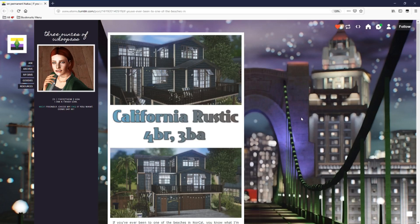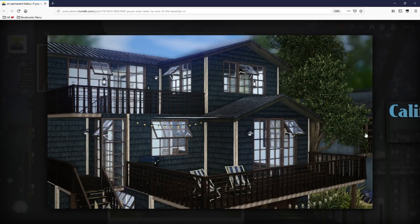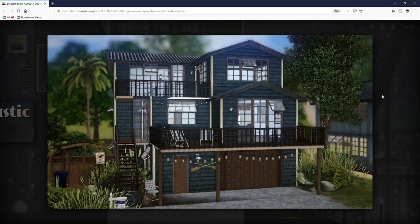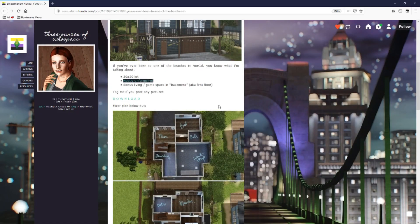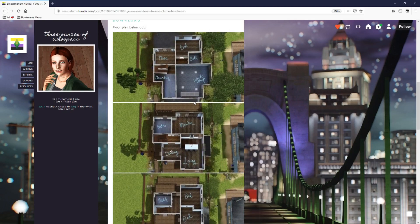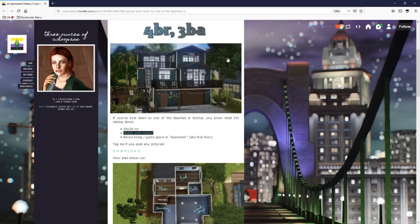Number two on the list is California Rustic by asexual sims on Tumblr. I've actually done a full interior renovation of this house on my channel before — it was a while back but the video did really well. It looks small but it actually has four bedrooms and three baths. The garage level is one floor, the middle level is a floor, and the top level is a floor — it's on a 30 by 20 lot, mostly unfurnished. You can do many different styles of furnishing with it, which is something I really like. It has a great exterior color and fairy lights again.